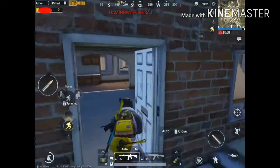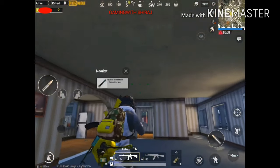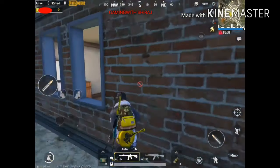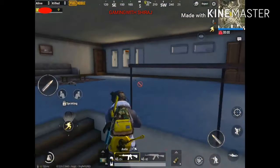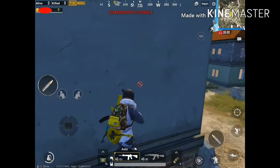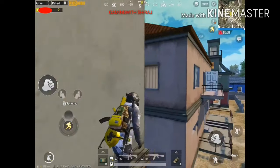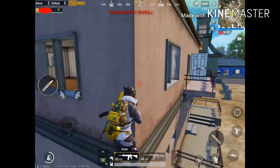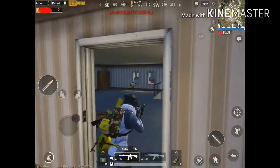Look at this house — I'm showing the house so that you can understand it. I'm going in and jumping like this, then assuming the position of the enemy and killing him.